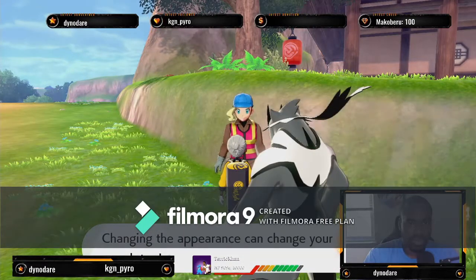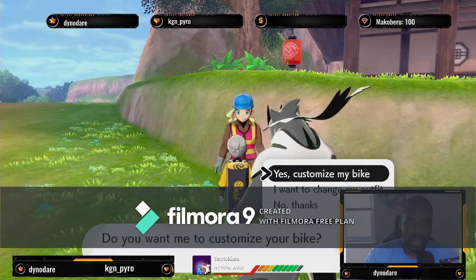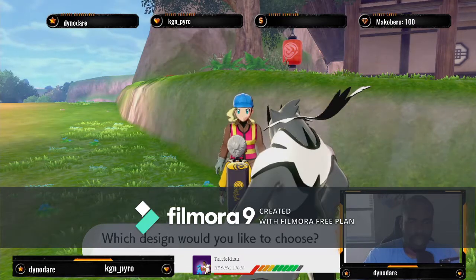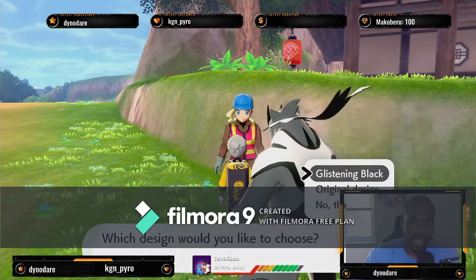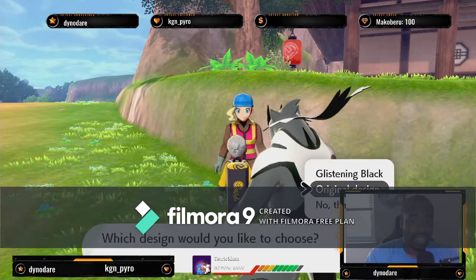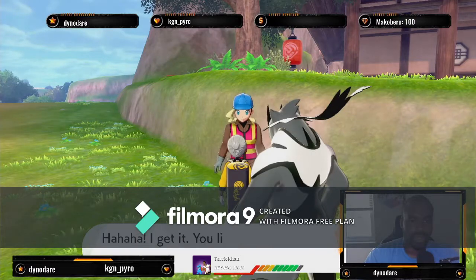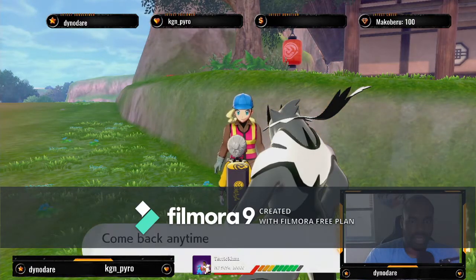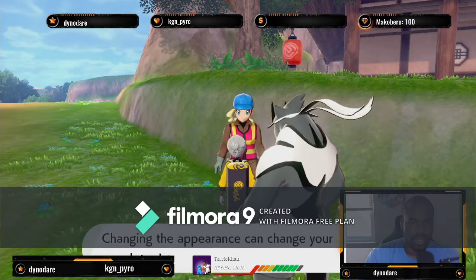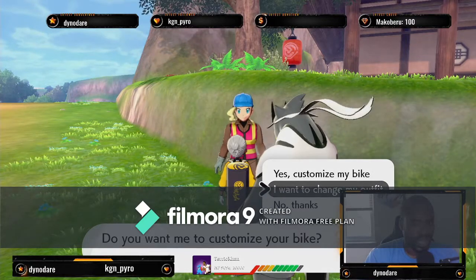She'll tell you that she is able to change the appearance of your uniform and customize your bike. As you can see, you have two options to customize your bike: one is glistening black, the other is glistening white — which I have — and you also have the original design. The second option she has for you is to change your outfit.